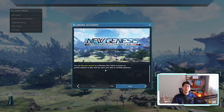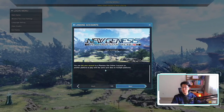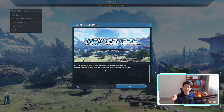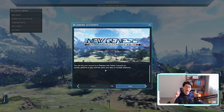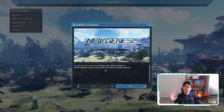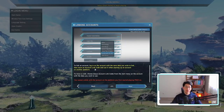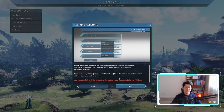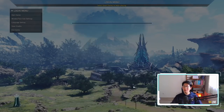For example, if you're an OG who used to play New Genesis back in the Microsoft days — on the Microsoft Store or Xbox — and now you want to play on Steam or the Epic Game Store, you can link your account and keep all your progress. It's very important that you do it the first moment you launch the game, because if you mess up this step you will not be able to link it with this specific account anymore.